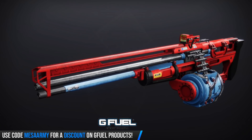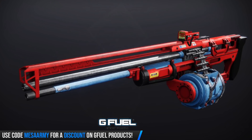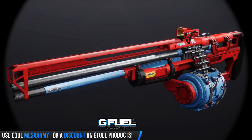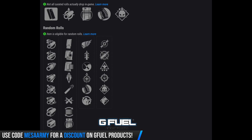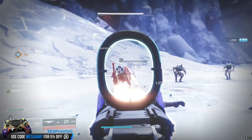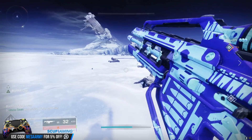I think this is the only machine gun we have for the season — the Thermal Erosion. It's a rapid fire frame at 900 rounds per minute. You've got to put Counterbalance on it or do something about the recoil because it's pretty bad. It can roll with High Cal Rounds, Ricochet Rounds, or Armor Piercing Rounds. Perks include Killing Wind, Quick Draw, Zen Moment, Underdog, Hip Fire Grip, and Field Prep — I'd want Zen Moment or Field Prep from that column. The final column has Dragonfly, Dynamic Sway Reduction, Wellspring, Snapshot Sights, Demolitionist, and Tap the Trigger. I'd want either Dynamic Sway Reduction or Wellspring for the final column.